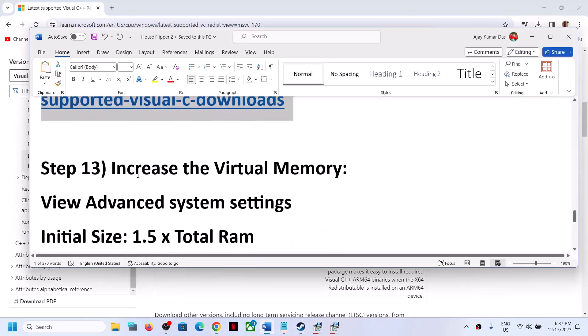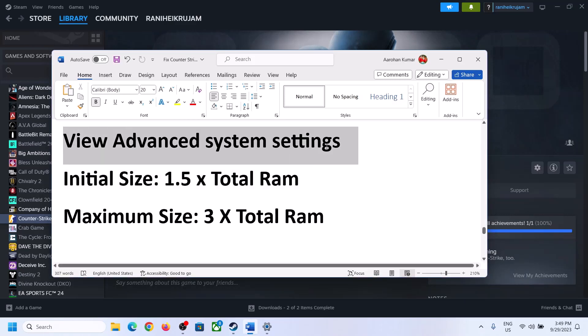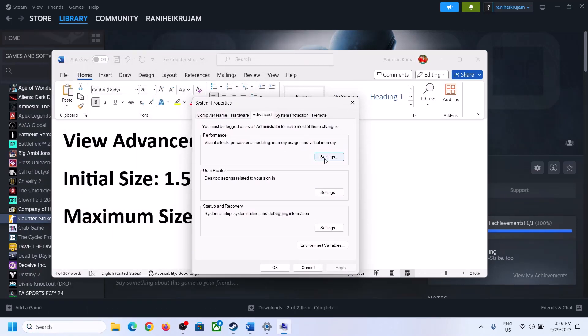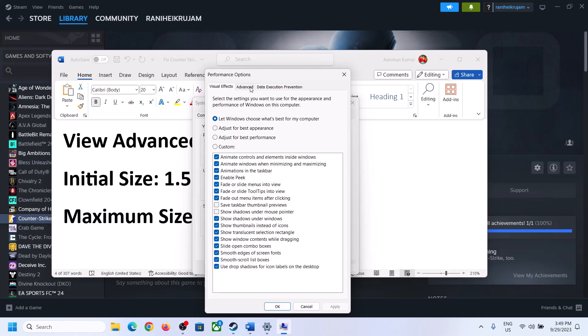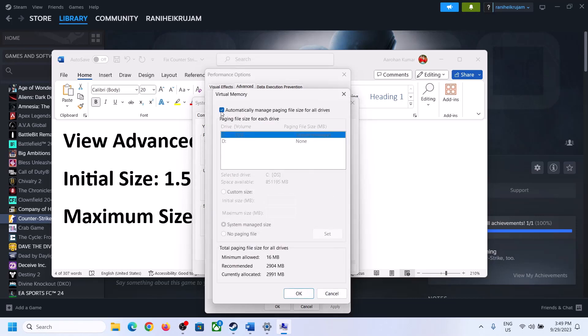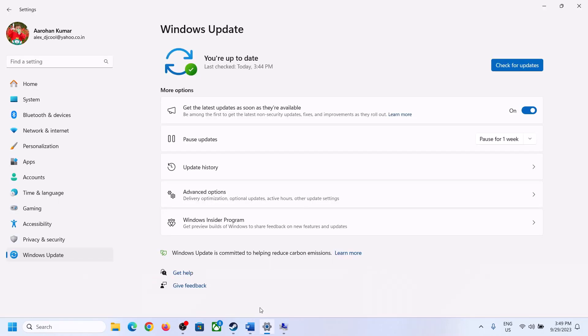The next step is to increase the virtual memory. Type View Advanced System Settings in the Windows search box and click on it. Click on the first Settings button, go to the Advanced tab, and click on Change. Uncheck the box which says Automatically Manage Paging File Size for All Drives, then select the drive where the game is installed. Once you select the right drive, put a check on Custom Size. For the initial size, the formula is 1.5 times your total RAM. You can check your total RAM in Windows Settings under System, then About.